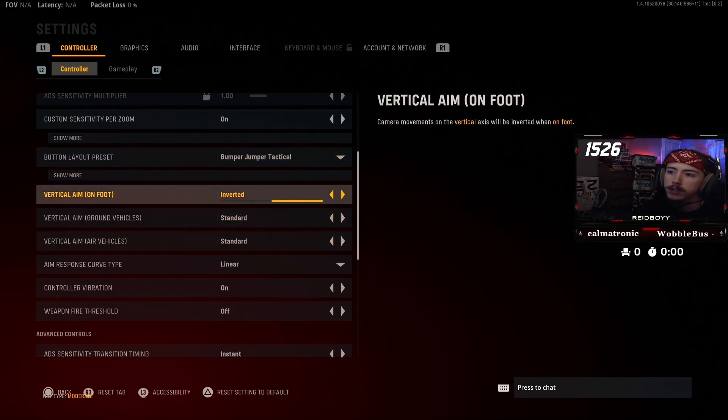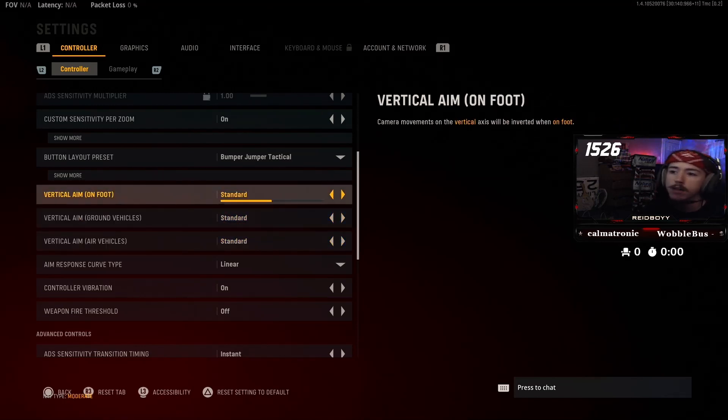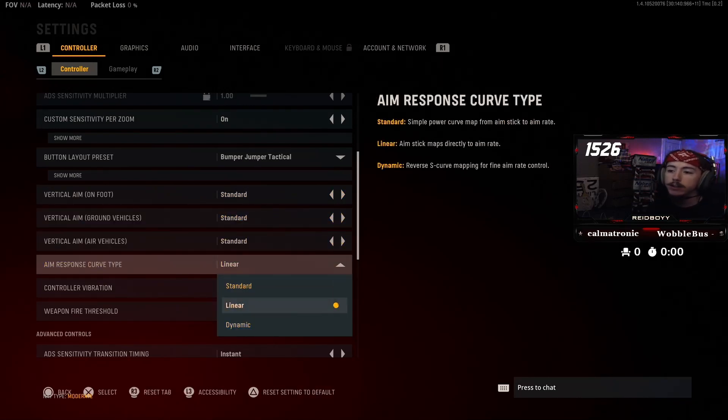Vertical aim — I have these all set to standard instead of inverted. Most people play standard, though some people do prefer inverted. Aim response curve type — none of these is necessarily better than the other. This is literally how your character in game responds to you moving your thumbstick on the controller. You can Google image search these to see the difference. I just like the way linear feels — it comes down to which one you prefer and which one feels better to you.